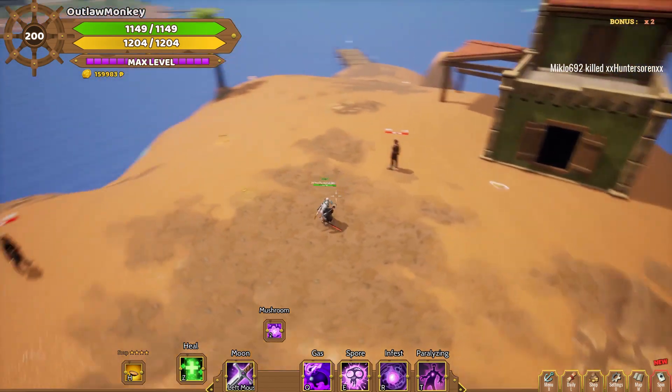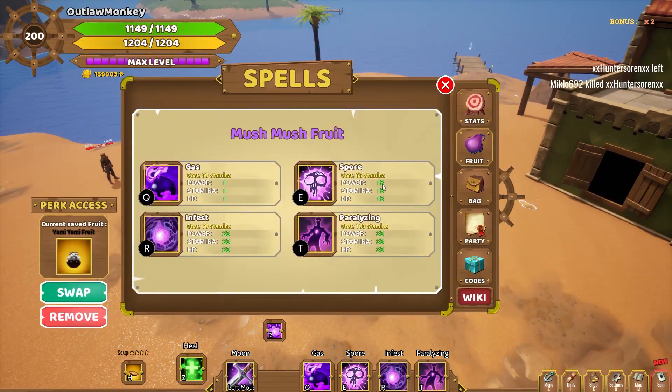Hello everyone! Today we're gonna take a look at the Mush Mush Fruit. The Mush Mush Fruit has four abilities that do damage and one ability where you can place a trap that does damage.